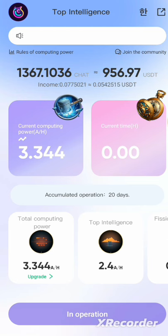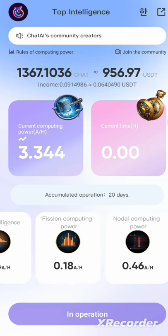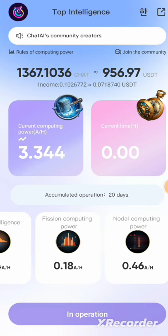Make sure you register for those two exchanges, because the UID of these exchanges is what you'll be using to participate in the claiming of your airdrop. As you can see, I've been able to mine 1,000 tokens and it's giving me this amount right here. Every single day you come here and mine for free.